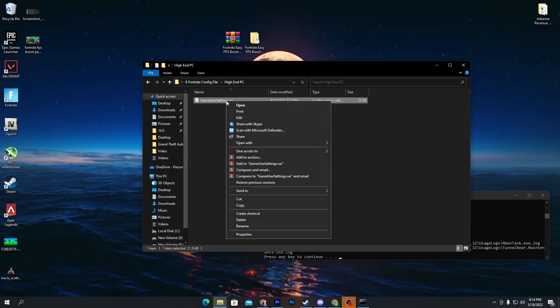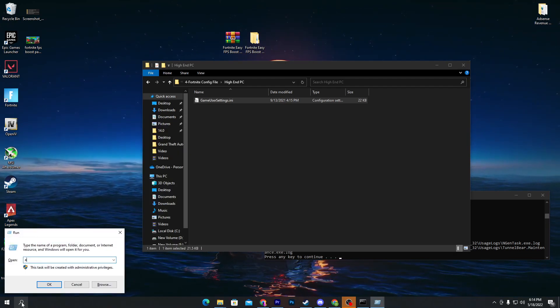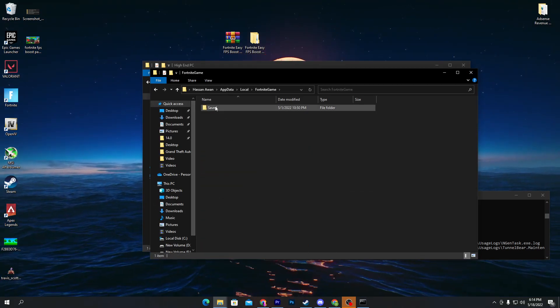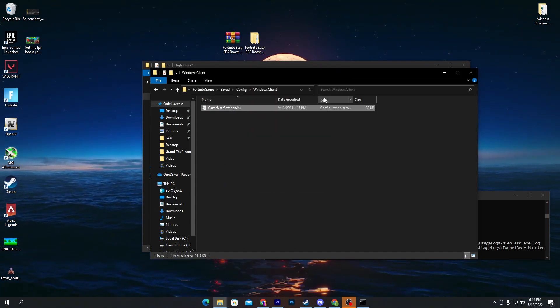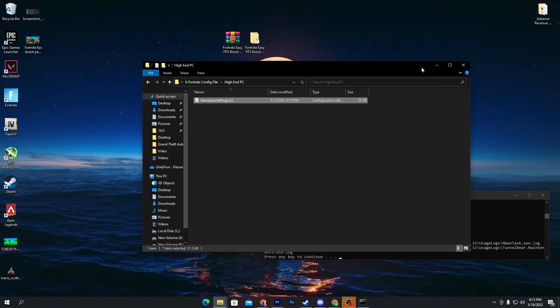Here is our game user settings file. Right-click and click Copy. Then go to Windows search, search for 'Run', press Enter, type '%appdata%' and press Enter. Go into Local, find the Fortnite game folder, then navigate to Saved > Config > WindowsClient and paste this file, replacing the existing file at the destination.